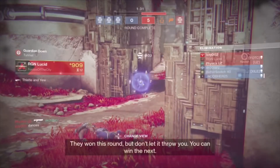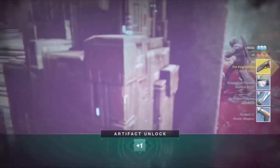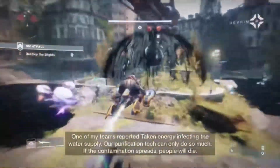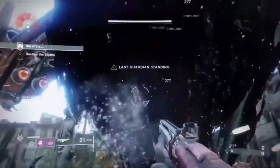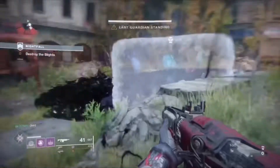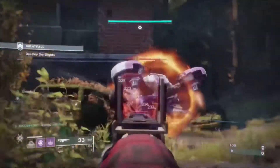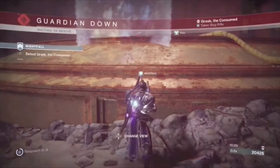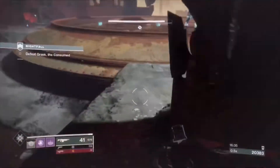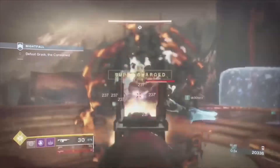All right, the next step is very simple. You have to do — well, you don't have to farm — you can just do two or three Nightfall strikes. I did the ones on Earth; the Nightfall strike on Earth is really easy if you know what you're doing and have really good weapons. Once you've done all the Nightfall strikes two to three times, you will automatically get the Rat King's Crew and earn it in your inventory.